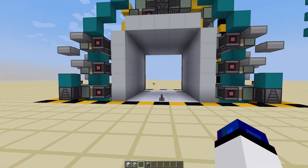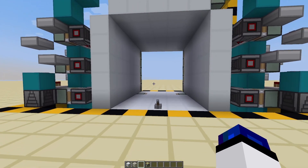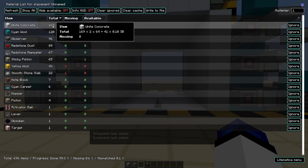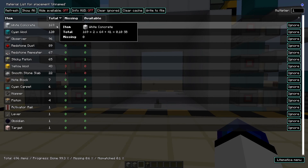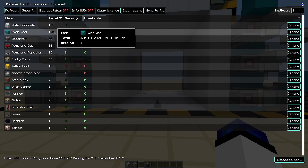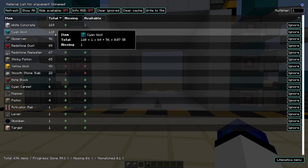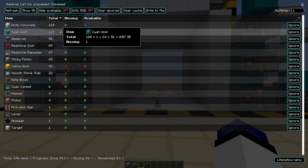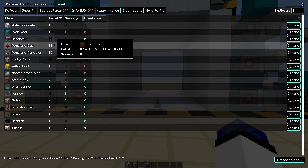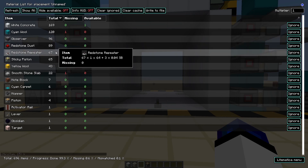Let me show you which resources you're going to need. You're going to need 169 door frame blocks, 120 wiring blocks plus 43 wine boxes, so that's 163 rang boxes, 96 observers, and 89 redstone dust.